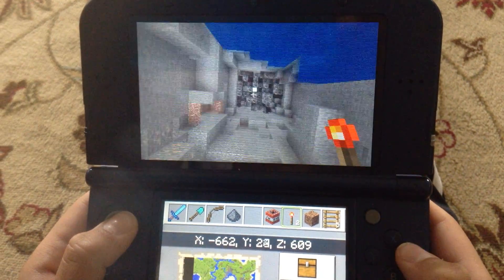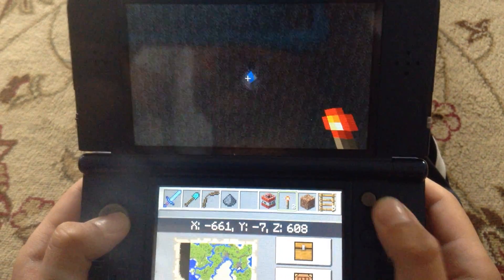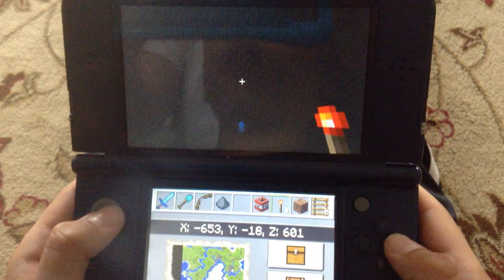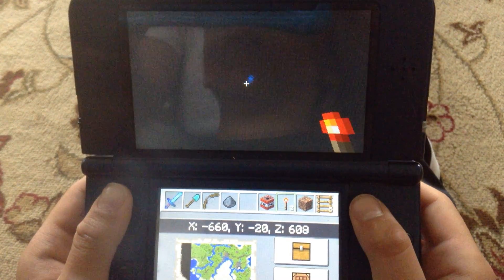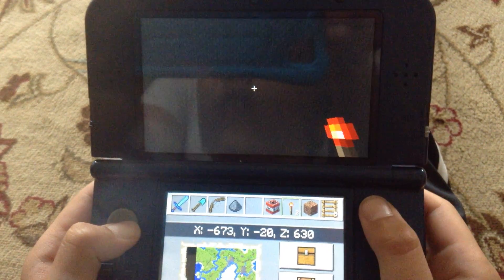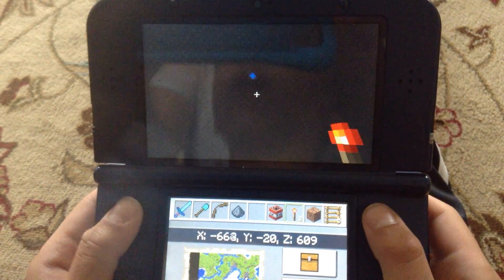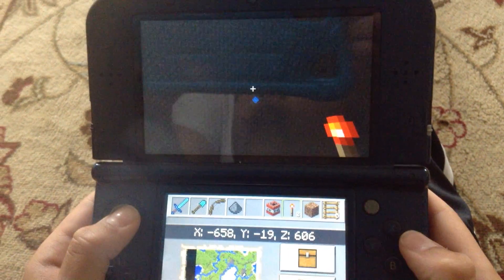See, I told you it leads to the end of the world, and this is proof. This is what's under the world in Minecraft on Nintendo 3DS. Is that cool, guys? Smash that like button, cause that was epic!